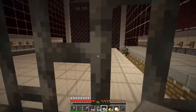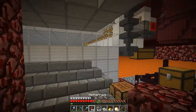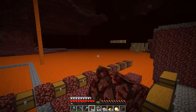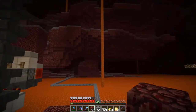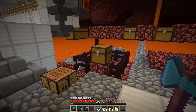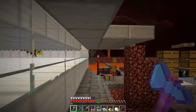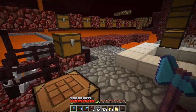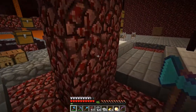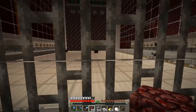You can see there's a blaze - sometimes blazes will get over on this side, but when we get this running at max efficiency all those guys will die anyway. Over on the right side is going to be our sorting system - all our chests will be over here. One chest is going to be for rotten flesh only - basically dog food. The farm produces rotten flesh from zombie pigmen, and we can use that to breed and heal our dogs.